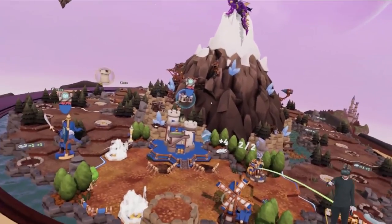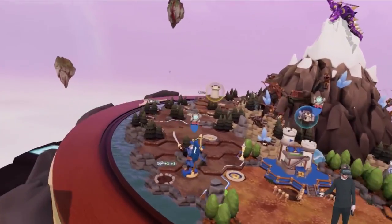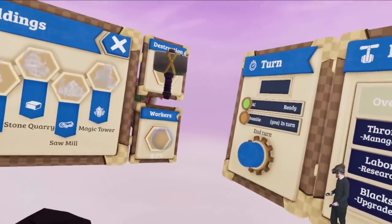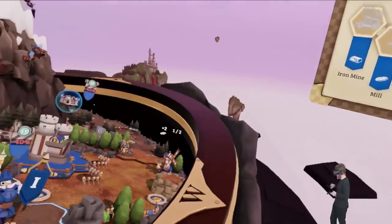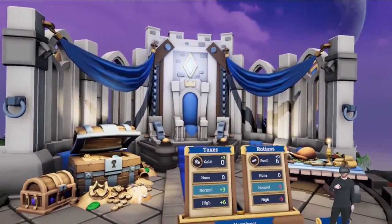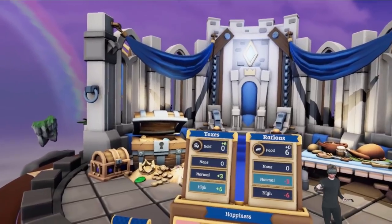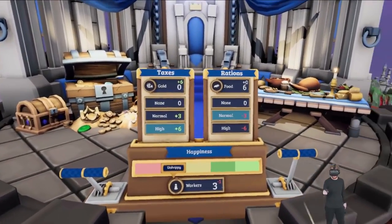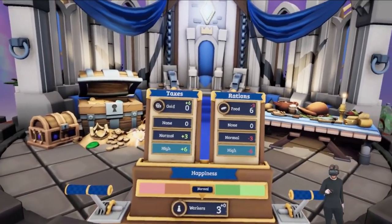Then I can build a stone quarry and put a couple workers in there. I'm going to need four gold to claim this territory, so I need to raise taxes on my workers, which is going to make them unhappy and I'll lose a worker. But I can also raise their food rations and then they'll just be normal and I won't lose any workers.